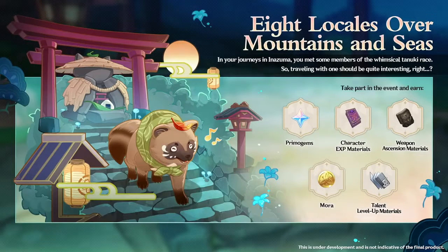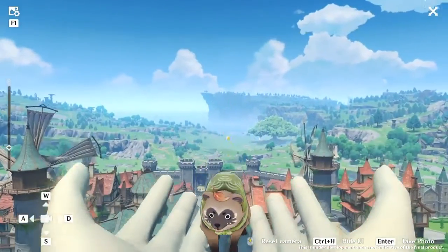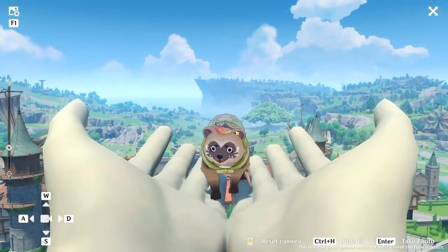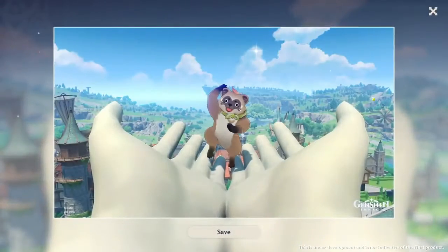The next event seems like it's going to be a picture event — you're going to get Primogems, character EXP, Weapon Ascension materials, Mora, and Talent Level Up materials by taking pictures of a little tanuki that we have seen a lot in Inazuma. To claim these rewards, it looks like we're going to have to walk through Liyue and Mondstadt and take pictures of this little tanuki.